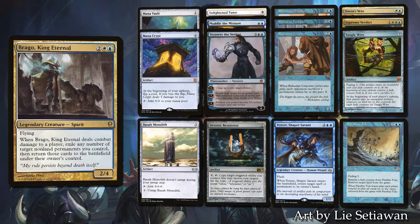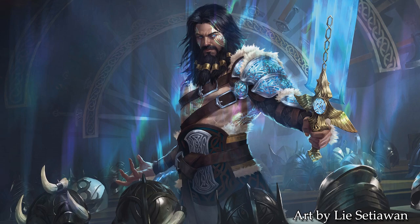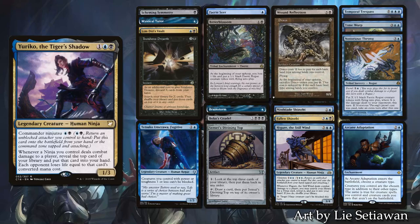The main combo of the deck is infinite flickers with Trionic Resonator. Once he gets that going, he can make us sacrifice all our permanents or draw his entire library. As we had an idea of the kind of deck we were going in, I took out my Eureka list. I think it's pretty much in the same realm as the Brago deck — not quite CDH but pretty powerful for regular casual tables.